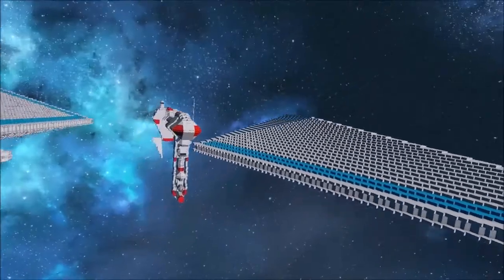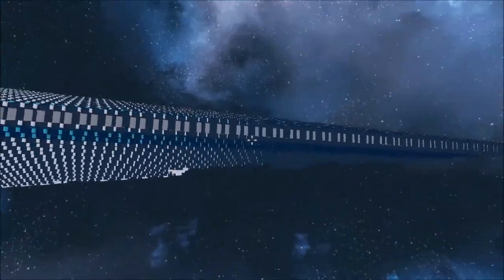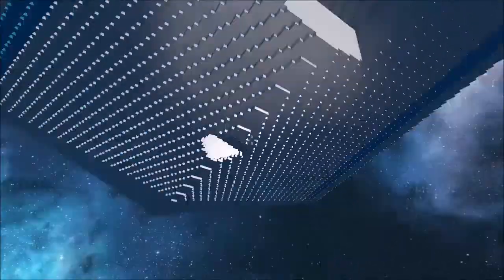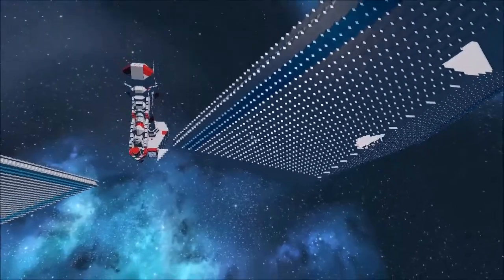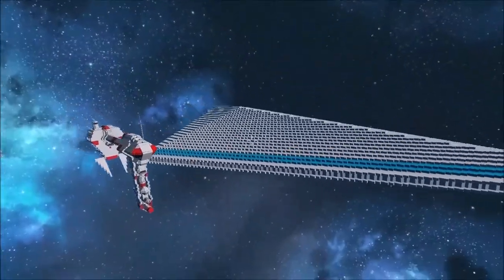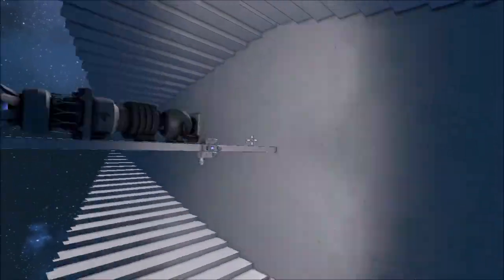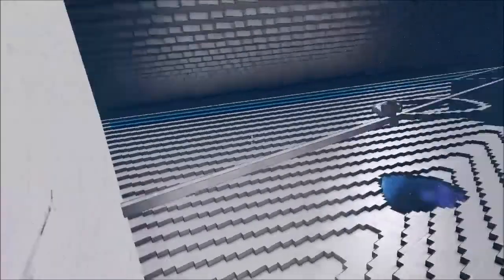This should be to scale - actually I think the Nebulon B is supposed to be a bit smaller compared to the ISD in Return of the Jedi. But yeah, this should be pretty close at least. At least this is the scale I want to use for the Imperial Star Destroyer. It's not big at all - look at this thing. And this is just a hull. There's a Titan Ninja for the size comparison. Look how much room there is inside of here. It's ridiculous.